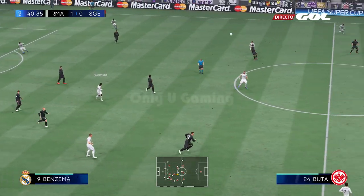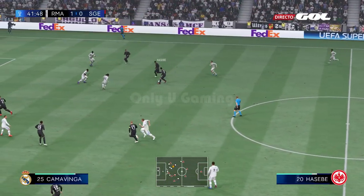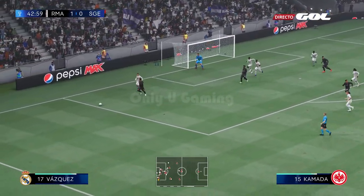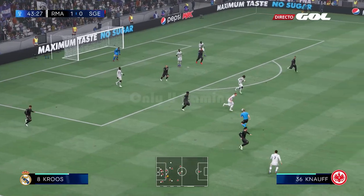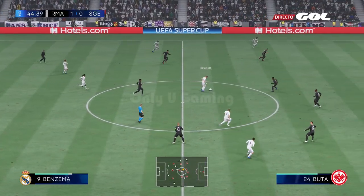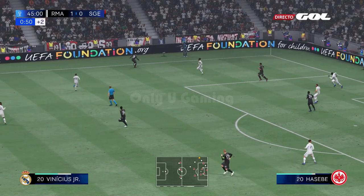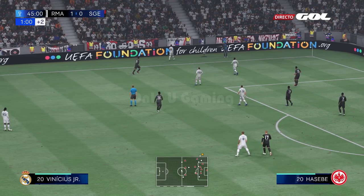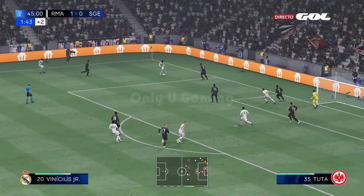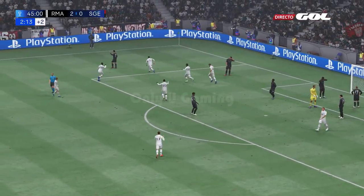Toni Kroos, keeper getting the touch. A time for composure on the ball. Modric, on to Benzema — delightful pass. Really good block. Real Madrid get the throw-in. Vinicius Junior, Benzema waiting — he's gone and found the net! Brilliant piece of finishing. Magnificent goal.